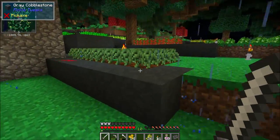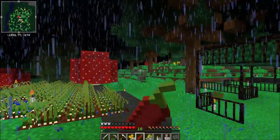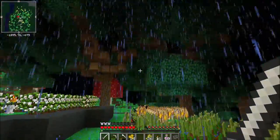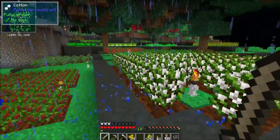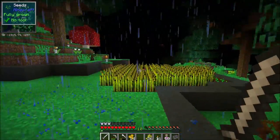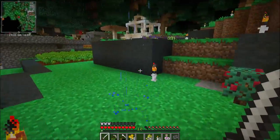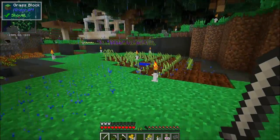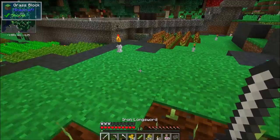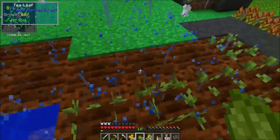I started this at the end of last episode but I've expanded it. We have chili peppers, garlic — I do apologize, it's raining — corn, cotton, spice leaves, tomatoes, candleberries, cucumbers, wheat, potatoes, lettuce, carrots, onions, wild berries, bell peppers, soybeans. I'm working on expanding these. I started most of these from a single crop. We also have bamboo shoots and eggplants, and over here is tea leaves.